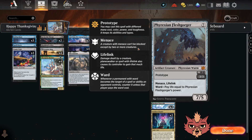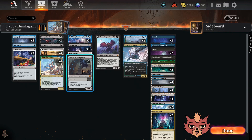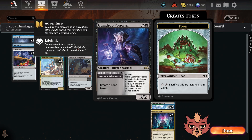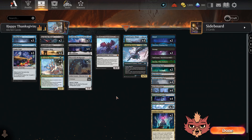We have a couple Phyrexian Fleshgorgers, which we could have put in the three drop spot because of the prototype. It's got menace and lifelink — seven mana 7/5 normally, but as a prototype it's a three mana 3/3. The ward cost is paying life equal to its power. It's the same concept as Aclazotz — if you swing in with a menace lifelink 3/3, it hopefully gets through and then you just play Gumdrop Poisoner and remove something they couldn't block with due to the menace. The lifelink with Gumdrop Poisoner is going to be really good.